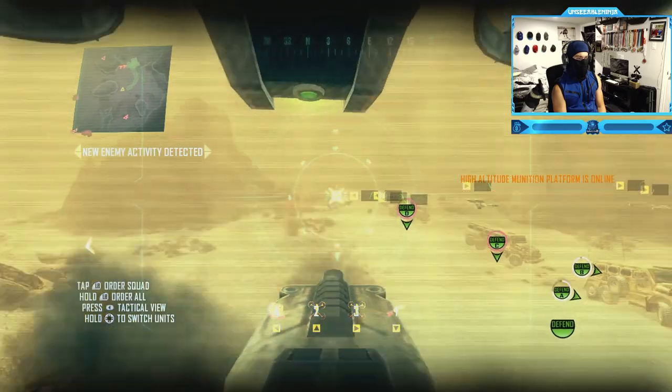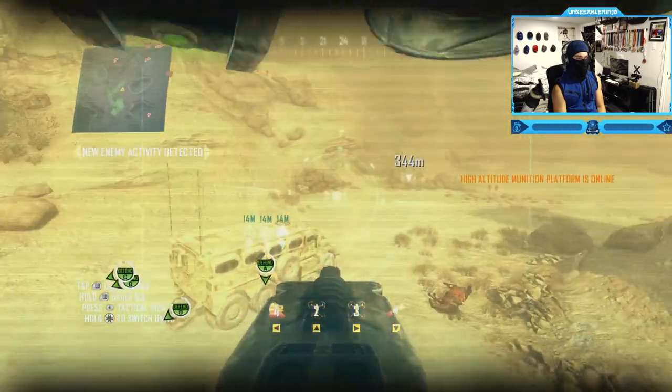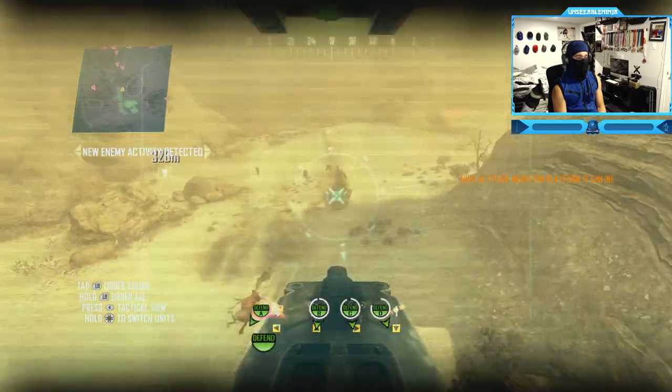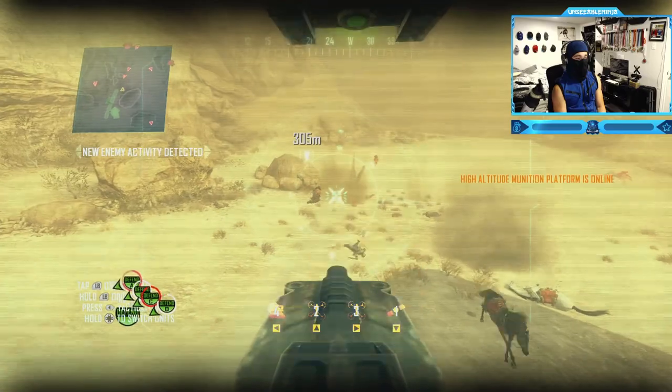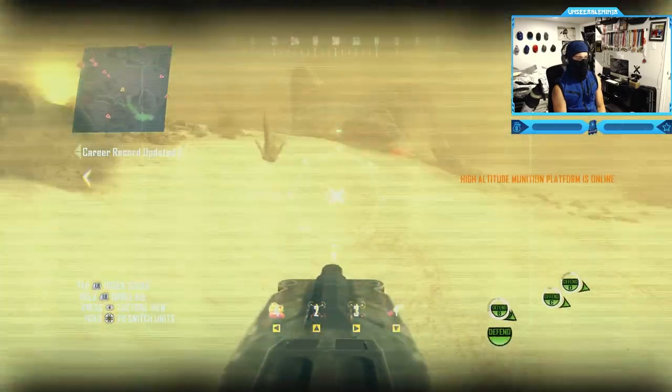Delta vehicle under attack! This is Delta — we need enemy support! We need supporting elements! Directing assault on enemy cavalry.